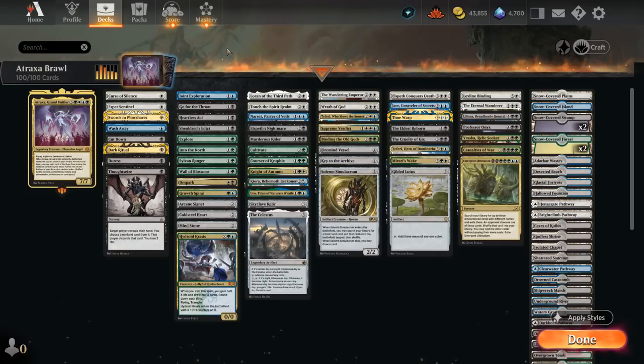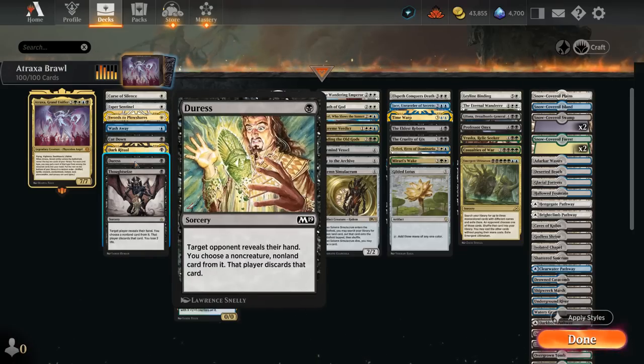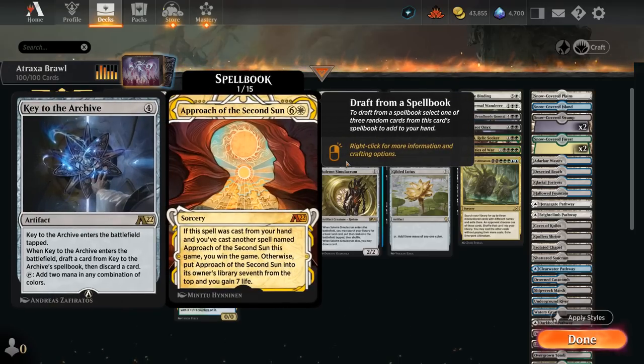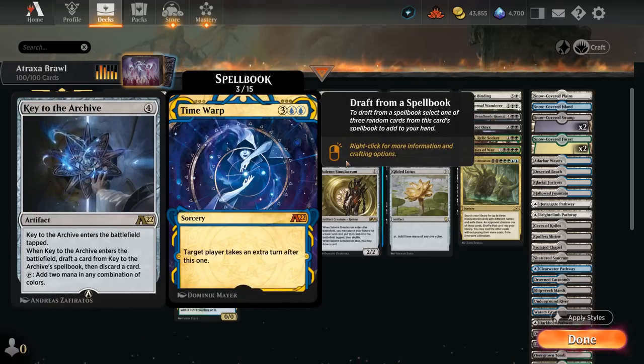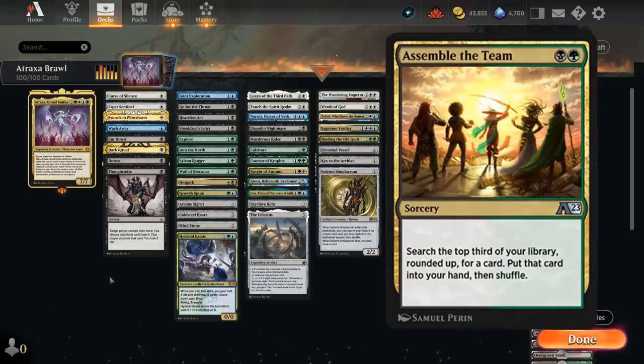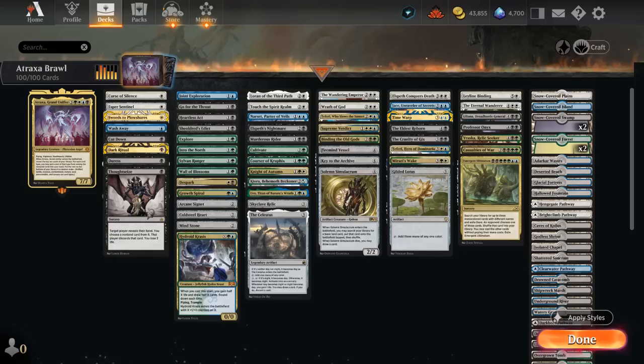Let's go over the entire deck starting with our 1-drops, where we've got some cheap hand disruption with both Thoughtseize and Duress. I'm not playing a ton of alchemy cards since I just enjoy playing with old-school paper cards. The one exception is Key to the Archive as a 4-mana accelerant. Dark Ritual can give us a bit of a mana boost, and we've got Cut Down and Swords to Plowshares as cheap removal.